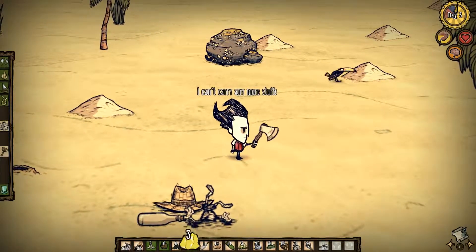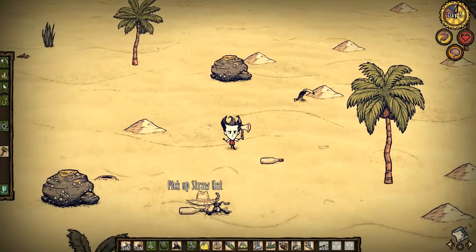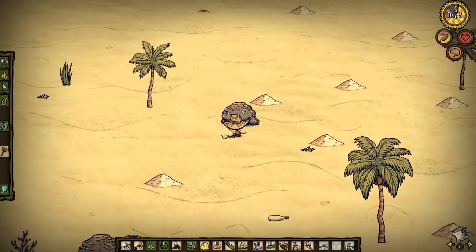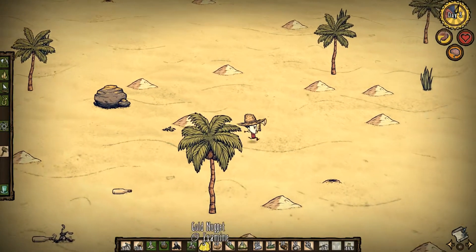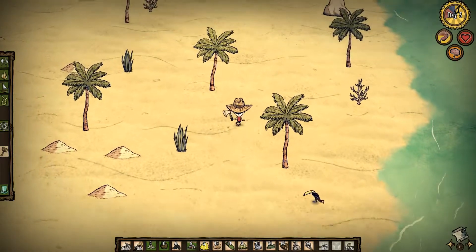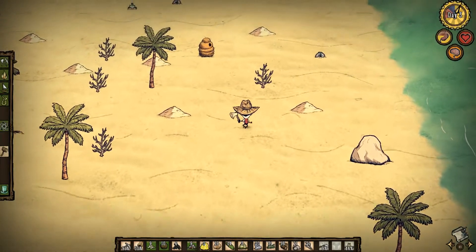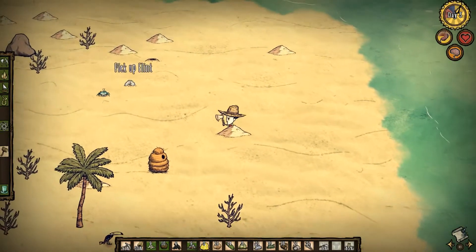Hello guys and welcome back to Don't Starve. Let's pick up the straw hat, might as well. Let's keep investigating. Where are we going to settle down? Well, this island we're going to settle down on, but where? We've got a beehive there, miles away from any flowers.